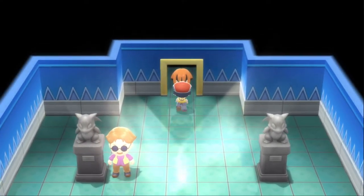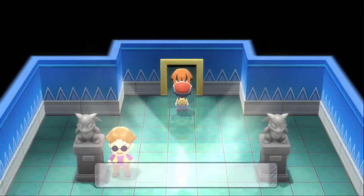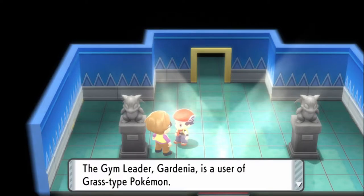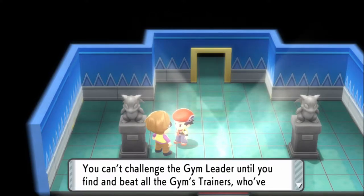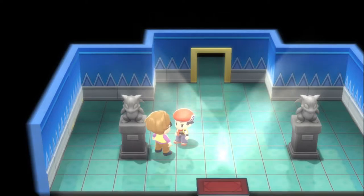I thought Lucian was going to bump into us again. A gym NPC says: at my gym, no one gets to battle the gym leader until they've beaten all the other trainers. I'll be waiting in the back — good luck challenger. Another NPC mentions that Gardenia uses grass type Pokemon, and grass types really hate fire.